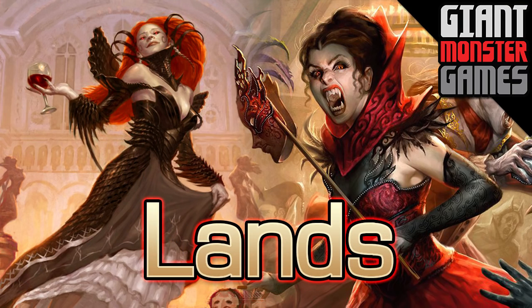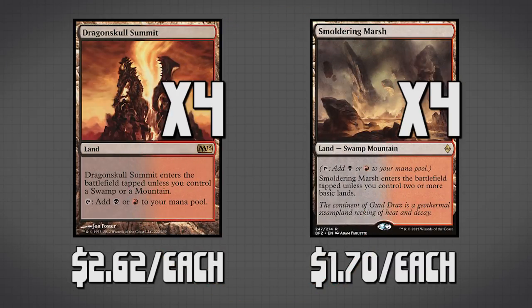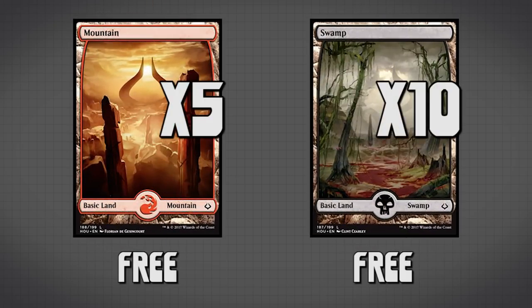Let's talk about our lands. We have four copies of Dragonskull Summit and four copies of Smoldering Marsh. These allow us to get black and red mana. Dragonskull Summit is the better of the two — as long as we get a mountain or a swamp into play, it comes in untapped. Smoldering Marsh is a little harder since we need two or more basic lands, so it tends to be a turn three or four play. We also have five mountains and ten swamps, which should be pretty good for all of our mana needs.